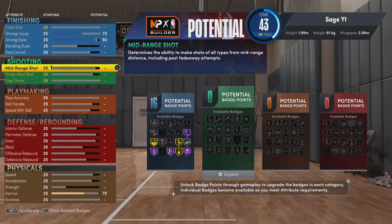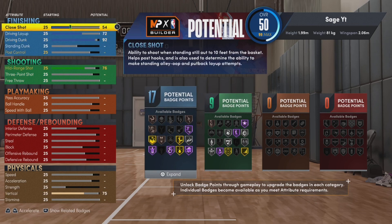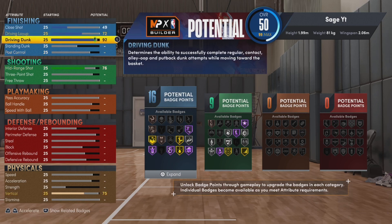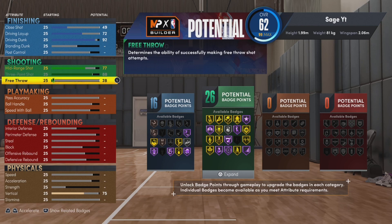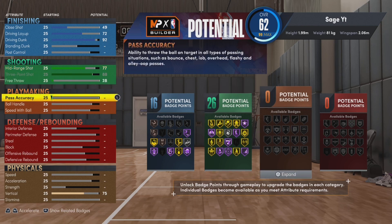First I'm going to show y'all a little build variation you can make if you still want to do everything but also be able to hit free throws — like if you play rec. I already tested it out: if you time your free throws right and you have a 45 free throw, you can hit them. So from this first build I'll give you a little bit more free throw than what I have on my build, because I'm not playing rec with this build.